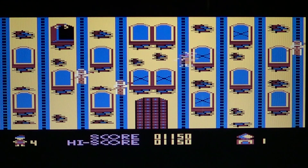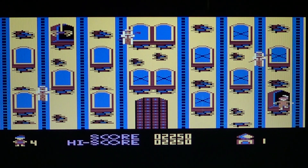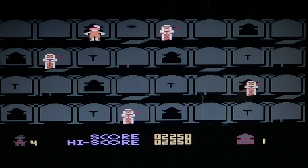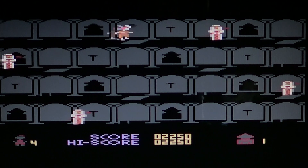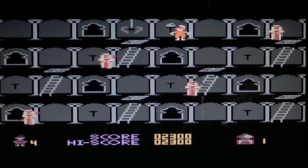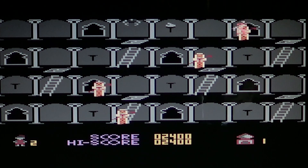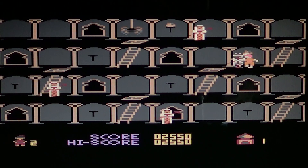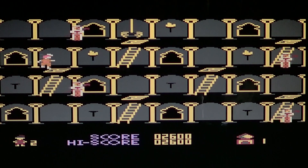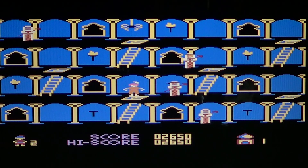Here you've basically got to cross over all the little windows and make sure they are closed or something. You've got to find the window that lets you come inside. Once you're inside, you have to turn on all the different lights on each set of stairs.